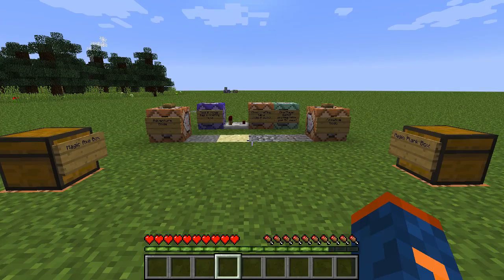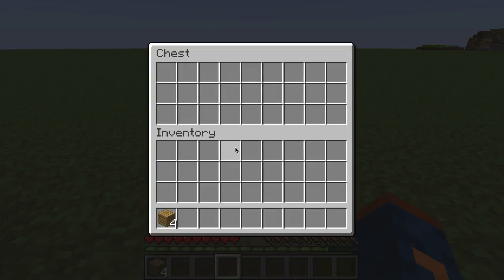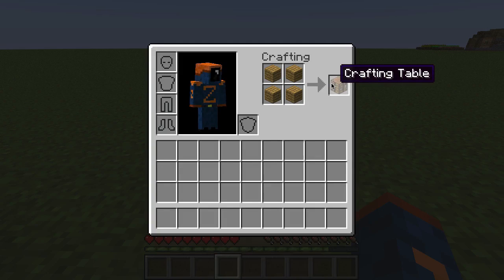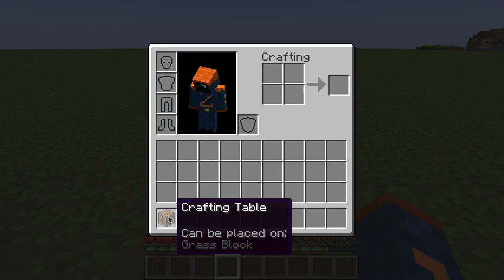Let's get started by making the crafting table, which is the item that GamingAngeloHD has requested we use. If we get some oak wood planks from our magic box and craft that item, we'll see the normal crafting table. If we pick it up and place it in our inventory, we'll see that it has been updated with a 'can be placed on' tag — this is exactly what we're trying to do.